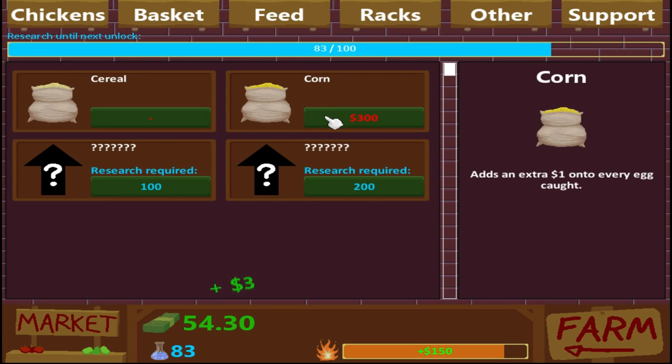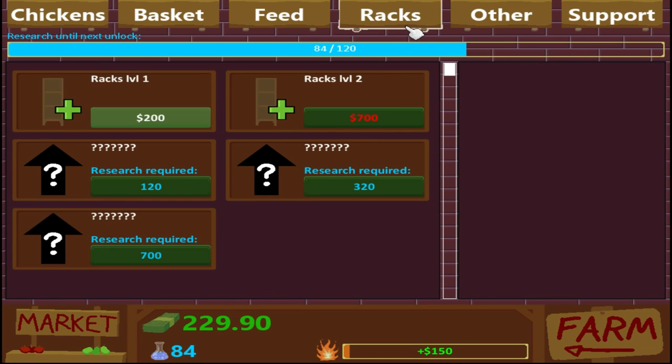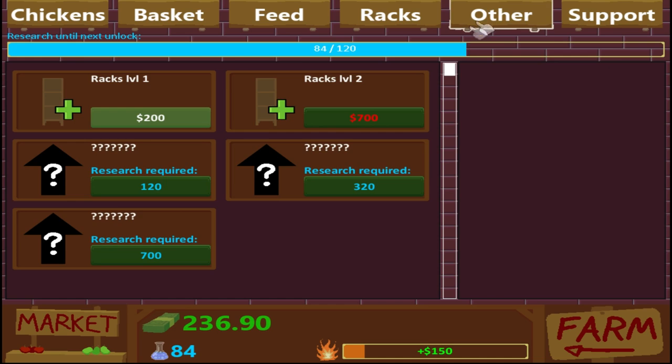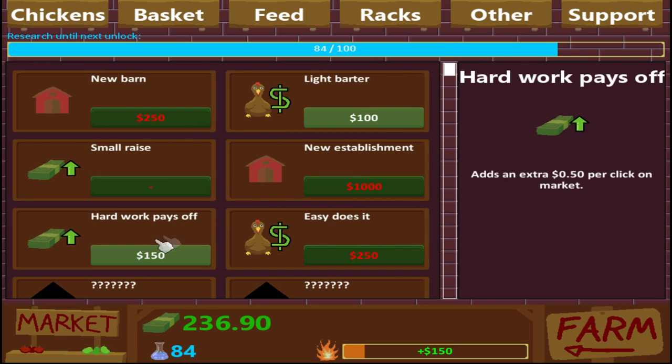We've got to keep moving through this. It looks like here it also adds $1 for another $300, which we got our first $150 mark, which is really cool. And then the rack stuff, which I believe adds more racks — adds extra space, which we don't need. We can sell them for a bit more.